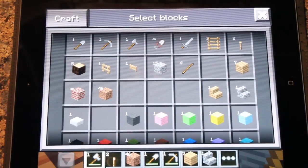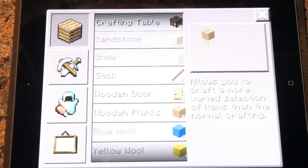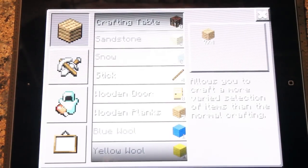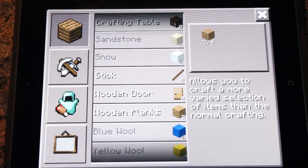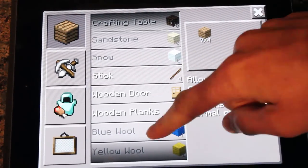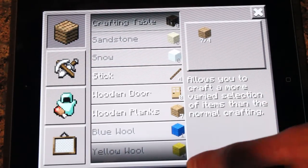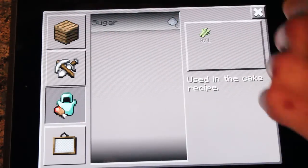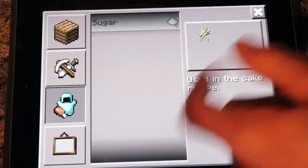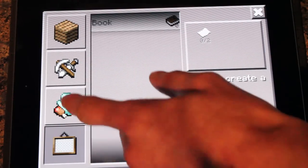When you press this you get an option to craft. So you press this and now you have to collect your resources to allow you to build different things. You've got a basic menu and then down the side you've got tools - the first menu is blocks and sticks, the second menu is tools, and then armour which they haven't actually incorporated yet so it just says sugar for some reason, and then other things like books and paintings.